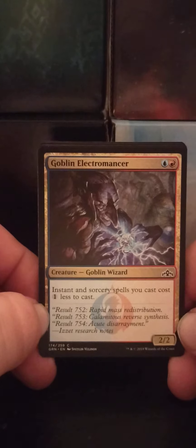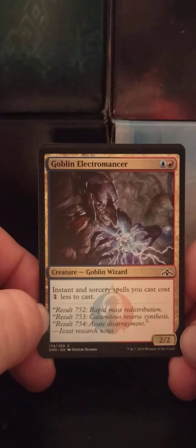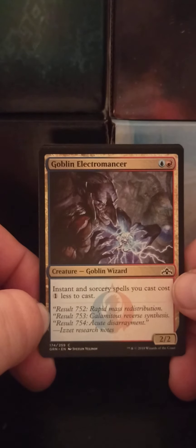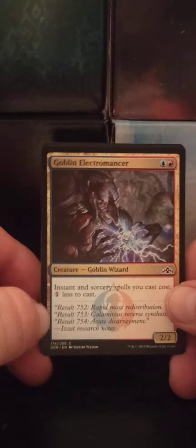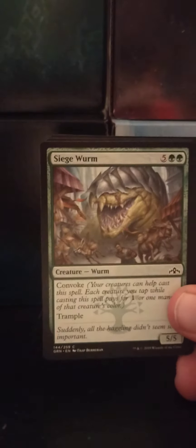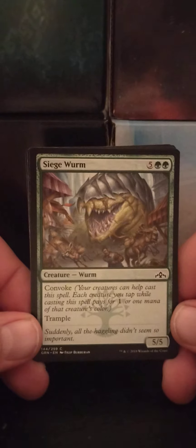Goblin Electromancer — a blue-red Goblin Wizard, 2/2. Instant and sorcery spells you cast cost one less to cast. Actually, that's not bad. That'd be really good in a speed deck — a speedier deck.